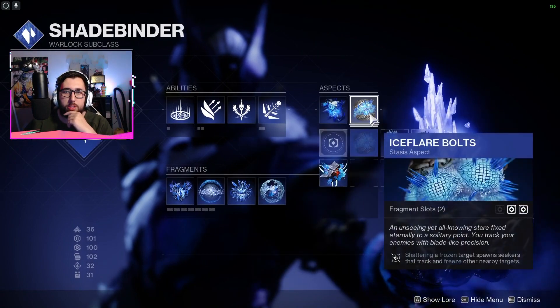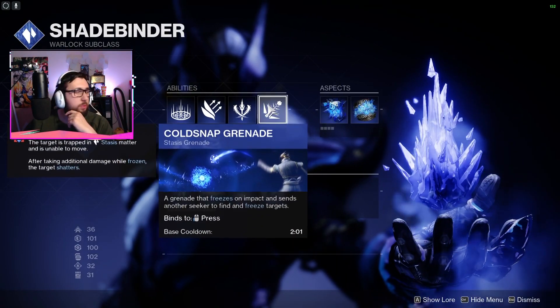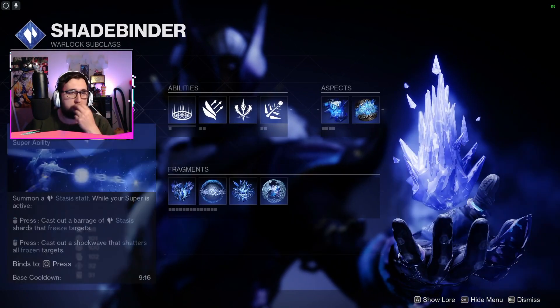We're going to run Bleak Watcher and Iceflare Bolts. For abilities, we're running Cold Snap — purely because we're running the double Cold Snap build — and Healing Rift just to keep us alive a bit longer.